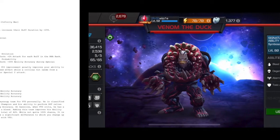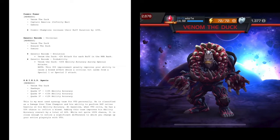The next synergy is similar but slightly different, and I tend to prefer this one. It's a unique synergy so it does not stack, but it is a bit more broad. It's called Cosmic Power: Venom the Duck, Captain America Infinity War, and Gamora. Cosmic champions increase their buff duration by 25%. This applies to all of the buffs — every single one of them, including ones you receive from other synergies. If it's a buff and it's time-based, the duration is now 25% longer.